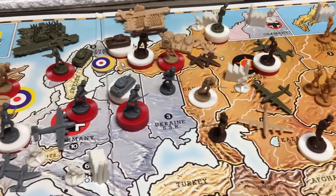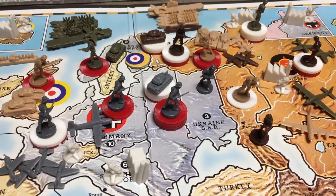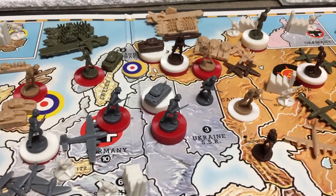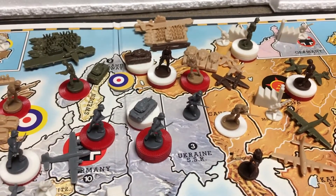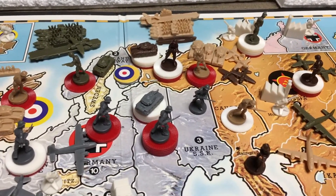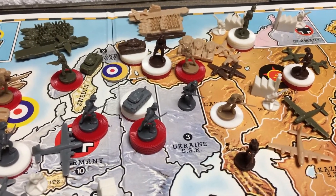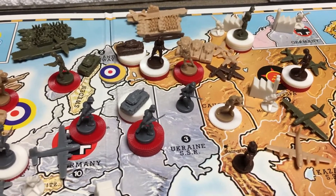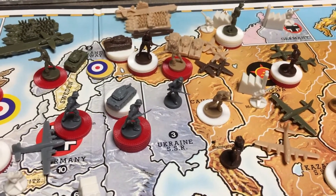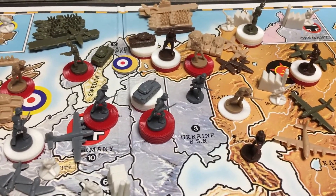On the European side, things are looking much more positive for Germany, because Japan is building up on the other side of Moscow and a lot of Russian forces need to retreat. Up north in Karelia we see a big force of combined Allied units — Russian, UK, and US units together — strong enough to defend the territory, but not really able to punish Germany. None of the powers is strong enough alone to push Germany back, so Germany takes a little advantage of that and moves forward.